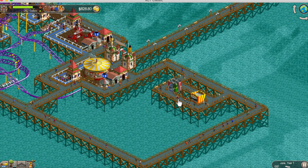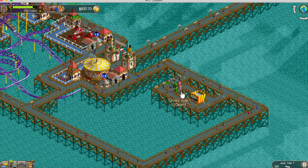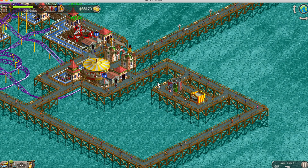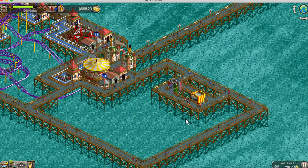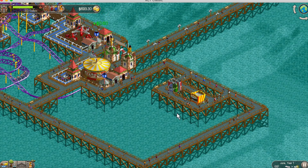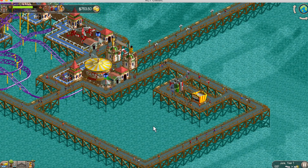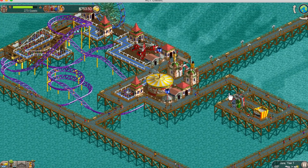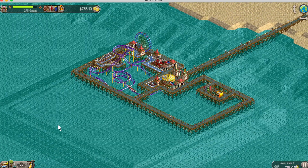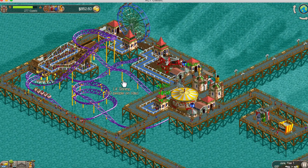I always like to put benches in those areas. When you get a lot of people - usually in about 20 minutes or so - people start to get hungry and thirsty, and it's going to get full. I just want to try to keep that off the main paths, otherwise it looks and is very crowded. So I usually do these bump-outs and put all my food and drinks in one area. Eventually I'll probably do one more, but since it's a small park I don't need too many.